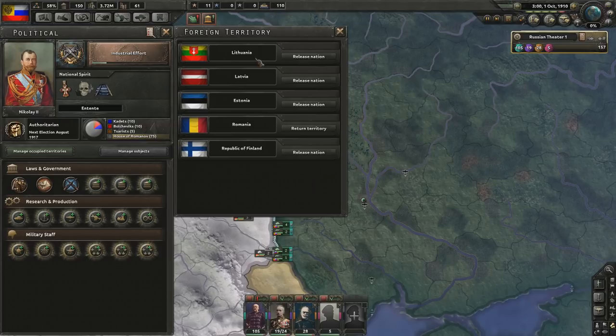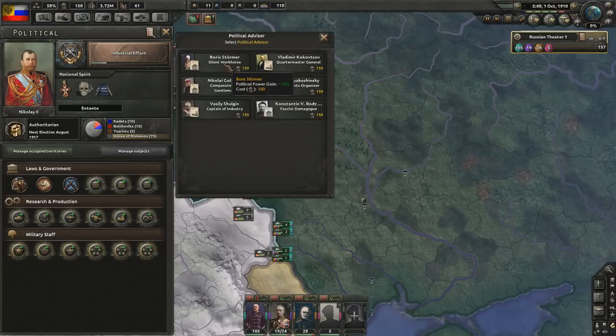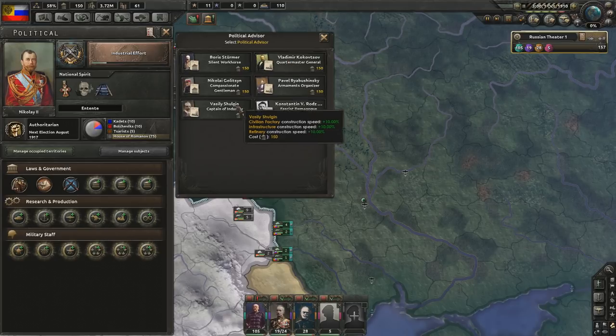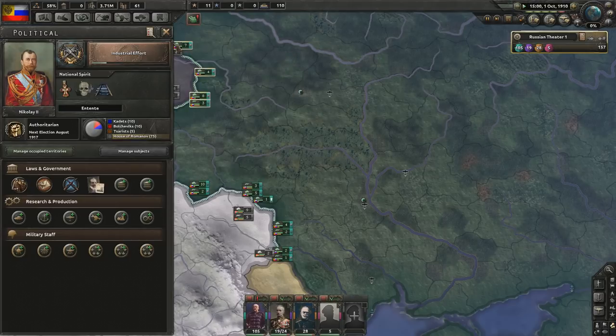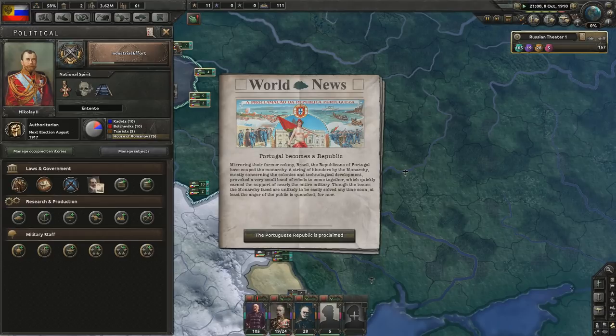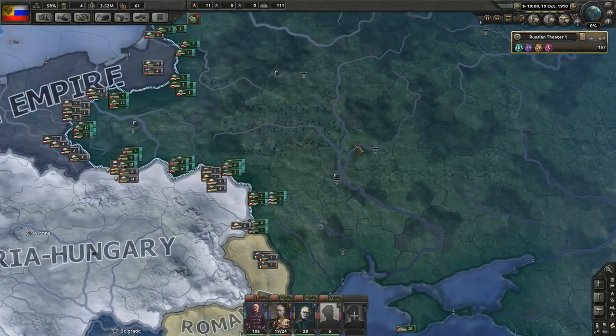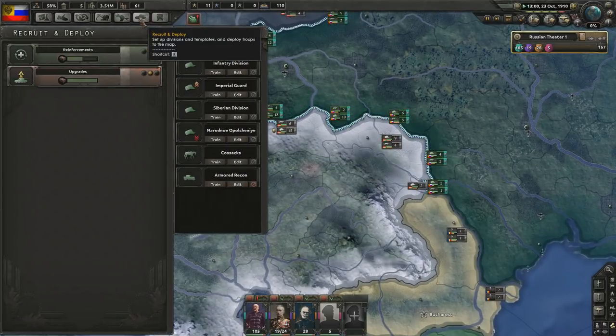We can manage our occupied territories - if I wanted to I could release all these nations, but I'm not going to. That would be bonkers. Political power gain - we've got House of Romanov, improved relations, civilian infrastructure and refinery. There's also a fascist demagogue option, but no, I don't want to do that. Let's increase the speed. The Portuguese Republic is proclaimed - very good indeed. That won't really affect me too much, at least it shouldn't.